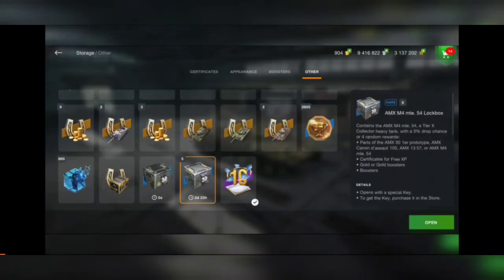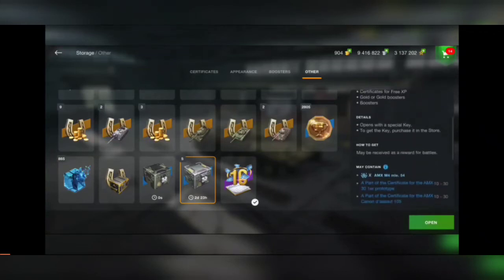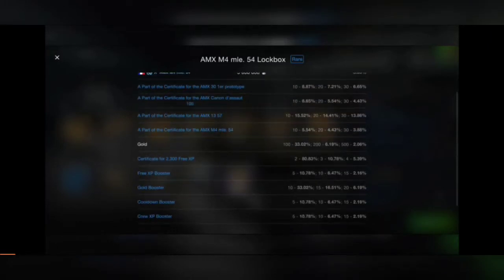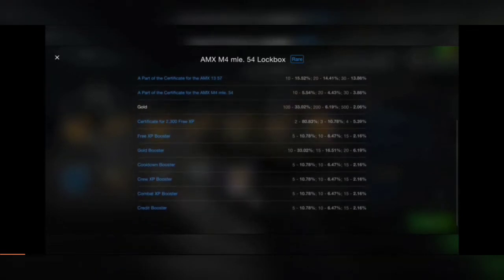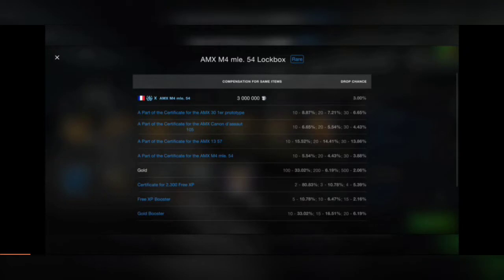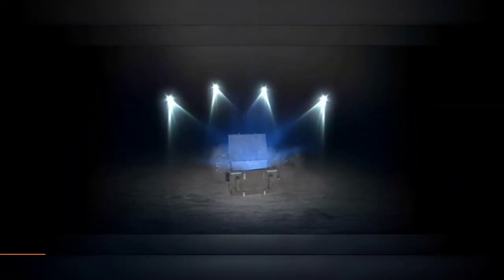Hello tankers! Let's open those AMX M4 boxes and see what we can get. The possible rewards include the AMX M4 tier tank, collector tanks, and certificate parts for plenty of tanks — the AMX 13 57, the AMX M4, the Cananda saw, and the AMX 30 prototype. Let's just do it — worth it or not, we will see.